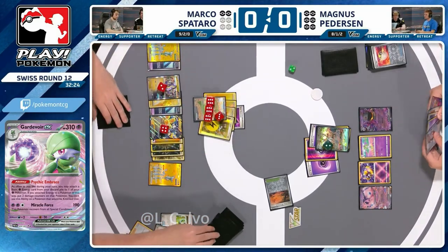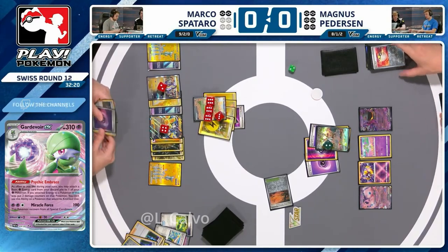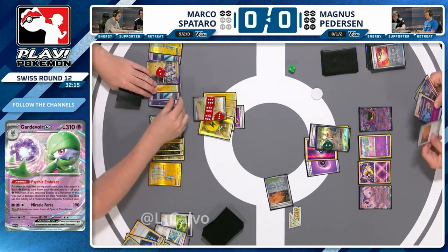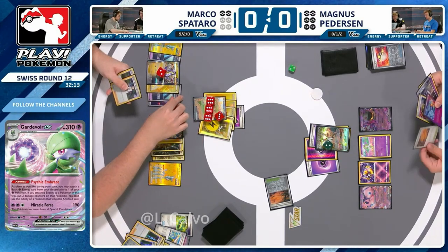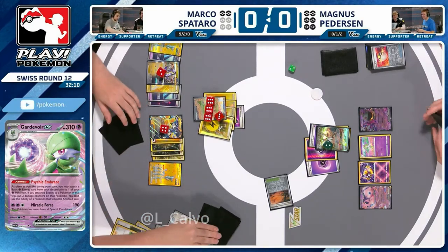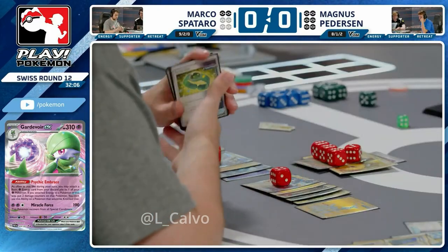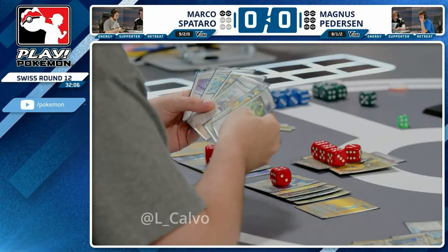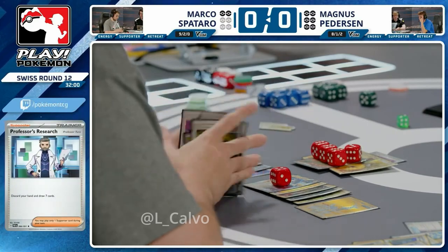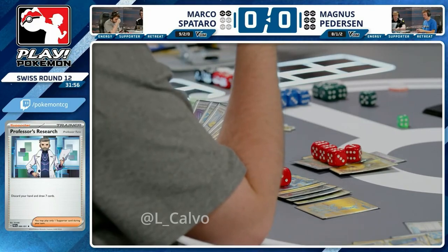Marco really has to find the answer this turn from the Research. Magnus has been building this up — trying to make sure a little bit of damage can actually become relevant. There's the Professor's Research. He just had to look over and saw the double Research. Do we have the Prime Catcher for game? I don't see it in hand. Marco can at least play out some item cards — he's been locked for a long time now. Does have to think carefully despite such a big prize lead.